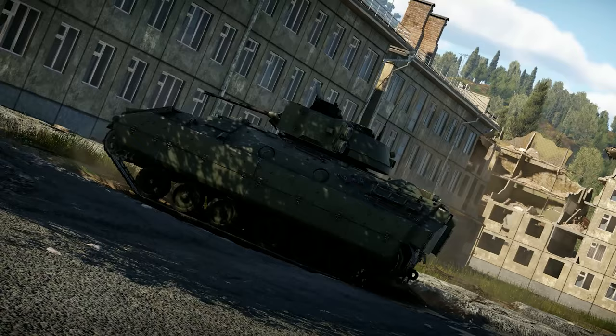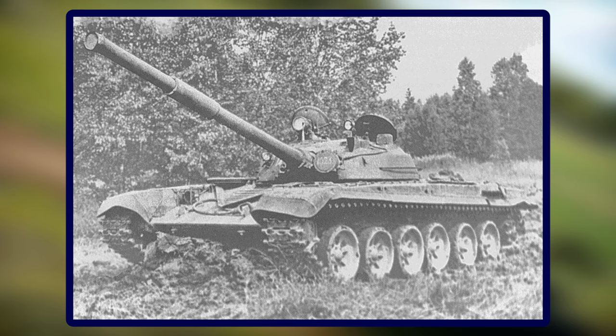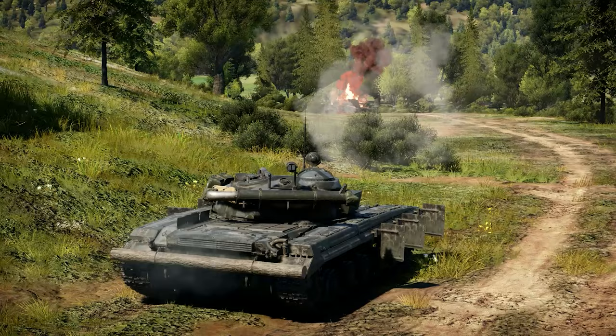The first one is the T-72 Ural — 'Euro' is basically the nickname. This is the first T-72 to ever enter production. It entered initial production in 1973, so it's very early, around six years before the A variant that we have in the game. It has very similar armor to the T-64A from 1969, with a hull made out of composites, but the turret is still a steel turret — a weird but very interesting design.